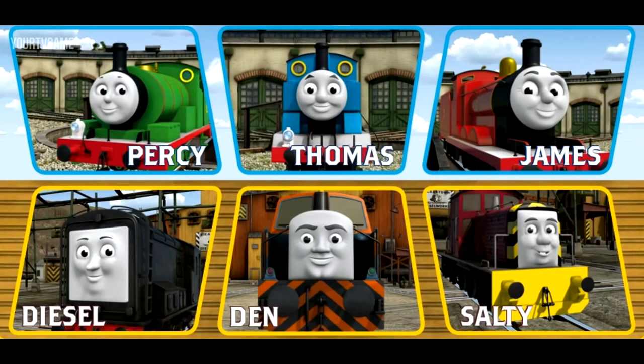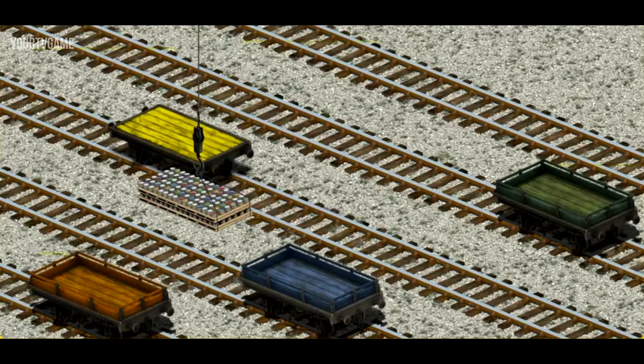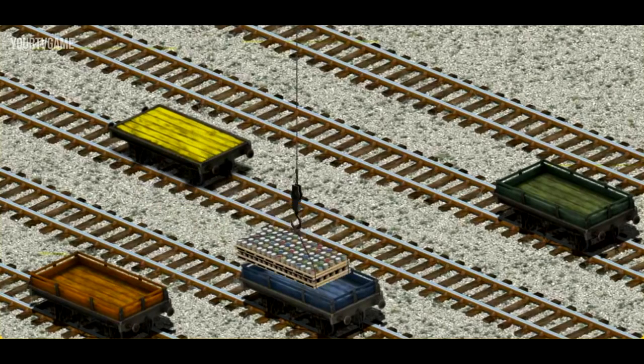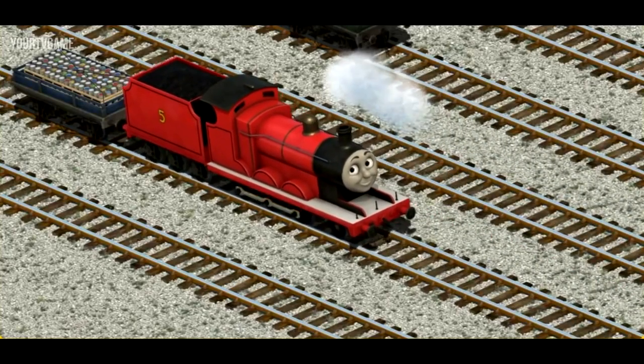It's a busy day at Brendam Docks. Thomas and his friends have many deliveries to make. Choose who will make the next delivery. James must deliver the cans of paint to Tidmouth Sheds. Show Cranky where the cans of paint are. That's it! Let's lift and load. Now the cargo must be loaded. Show Cranky where the blue flatbed is. That's it! Let's lift and load.